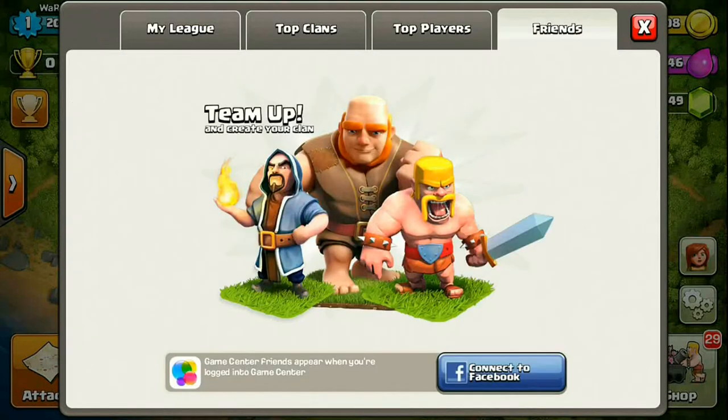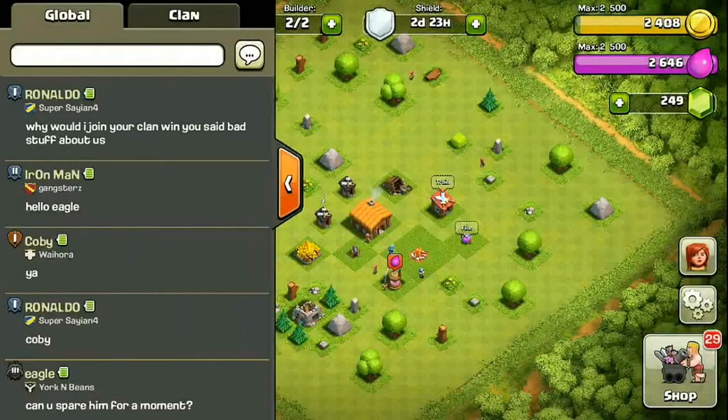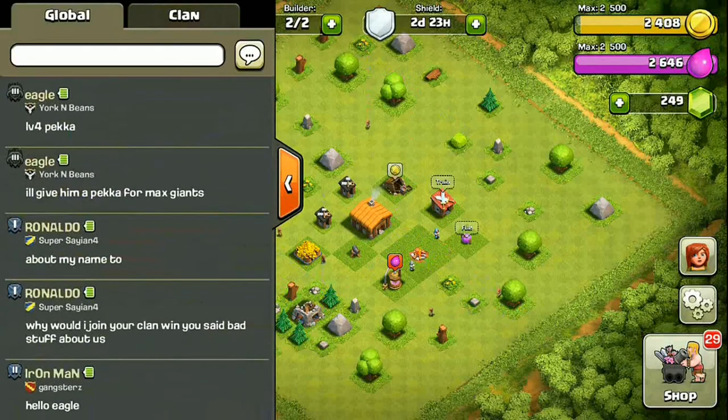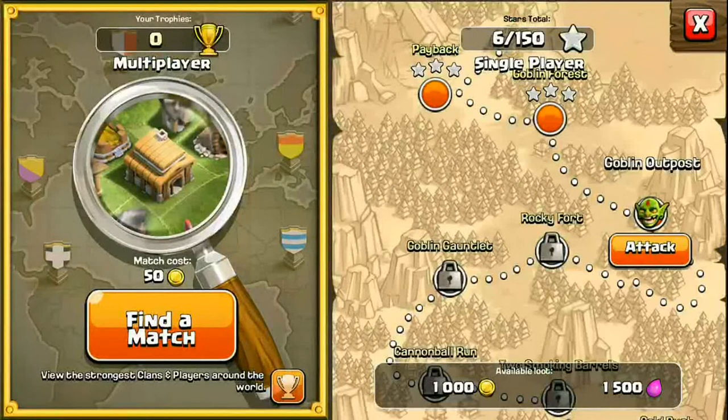You can see friends, but only if you connect to Facebook, which I haven't done. There's also the global chat where you can chat with other players in the Clash of Clans community. The clan chat is only activated once you join a clan, so that comes later. The global chat includes every player on Clash of Clans. And as I mentioned, there's the battle panel.